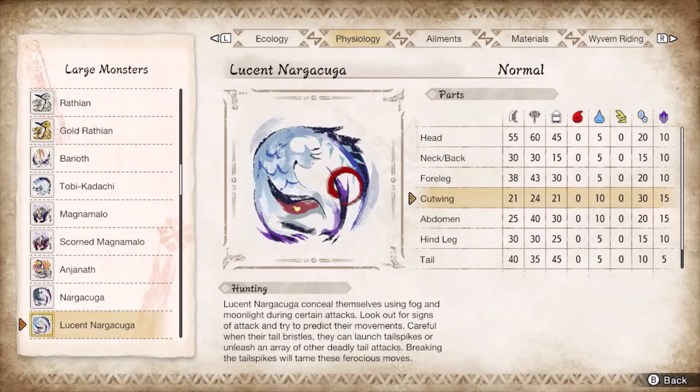Lunastra is identical to the base matchup but using ice instead of thunder. Aim for the wings and head for a majority of the hunt, while the tail serves as a secondary target whenever it slams. It gains a beyblade spinning move that eats through sharpness, stamina, and health. It also gains poison spike projectiles on its tail base moves after a coating animation, which can be waddled through using guard.